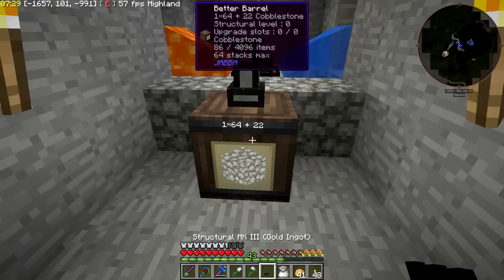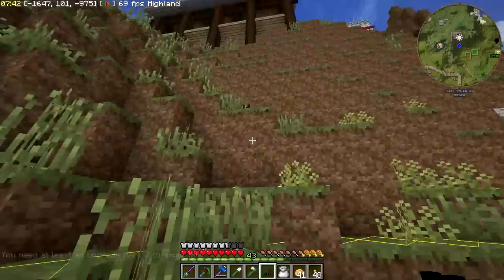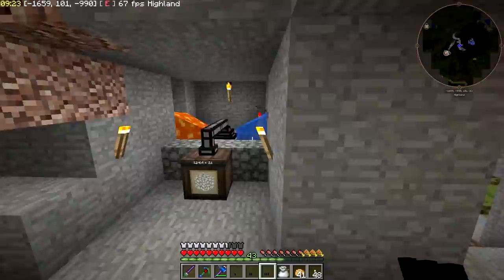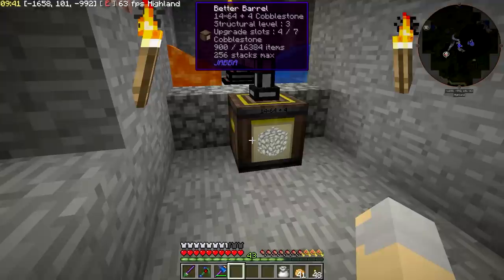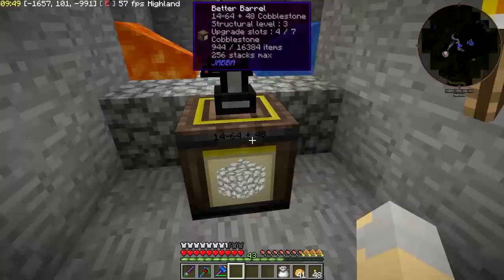Then we'll shift right click with the Mark 1, shift right click with the Mark 2, shift right click with the Mark 3, and then shift right click with the storage. That gives us a lot larger capacity than what we had previously. This is going to start filling up with cobble.